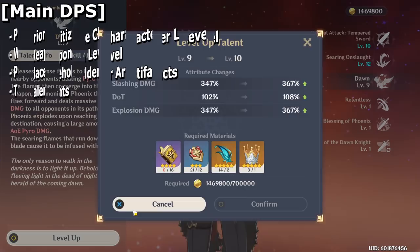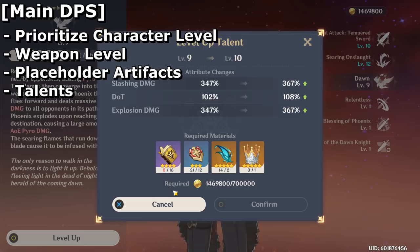Talents, in my opinion, are far more important than artifacts because talents are guaranteed — they're not bound to RNG. You're not going to be unlucky and get a bad roll. Talent materials function almost exactly the same way as weapon materials and character experience.